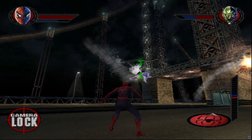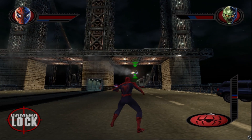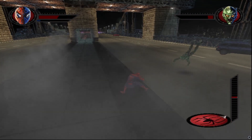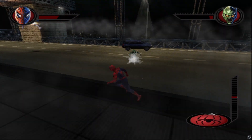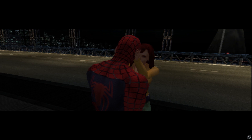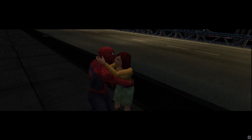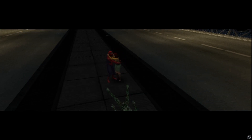When you beat that atrocity of a boss battle, you're at the end of the game and you can finally fight Goblin on the bridge. This fight doesn't really feel any different than the rest of the Goblin battles, but fighting him on the bridge is a cool set piece. You beat him, he tries his classic glider trick, kills himself, and then you kiss Mary Jane on top of a literal dead body. And yeah, that's the most awkward kiss in gaming history, so congrats.